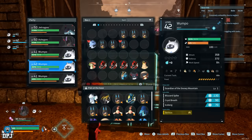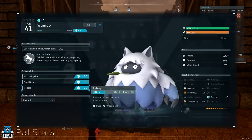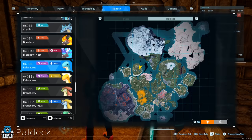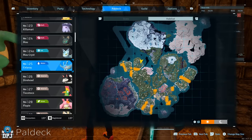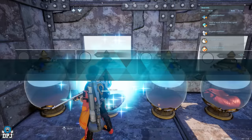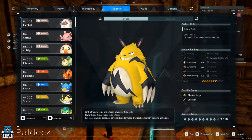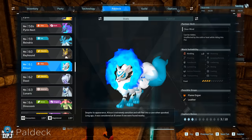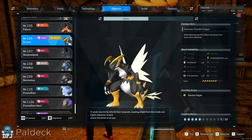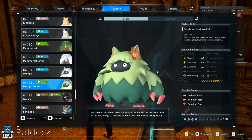You can also use Wumpo Botan within your party to increase your carry weight. If you are in need of Anubis, simply breed together a Relaxaurus and a Celaray — this guarantees Anubis. If you want a few Wumpo Botans, breed Grizzbolt and Lamball — this guarantees a Kitson — then breed Kitson with your Ozark, which guarantees a Wumpo Botan. Just do what you gotta do from here.